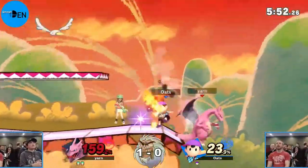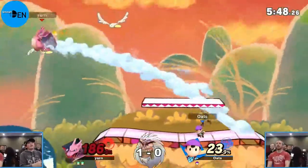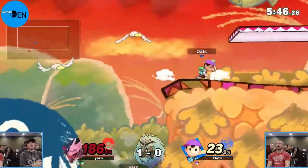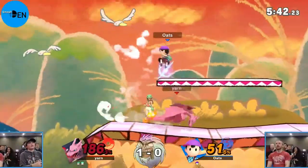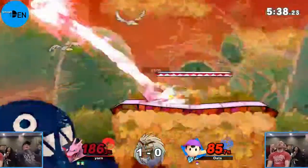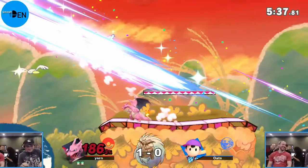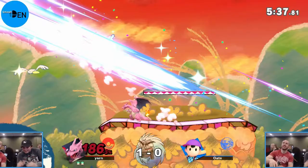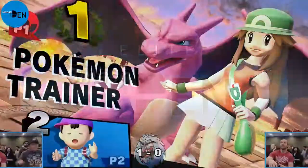He's going to stay on Charizard until he gets the stock out. Forward air, damage at 86, the rage will probably be super helpful for Charizard there. He had the up smash charged but waited too long and gets comboed out. Yarn takes the game 2-0! General Oats, it was nice having you - good effort.